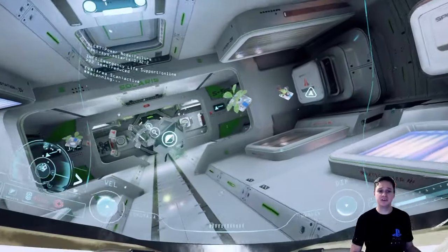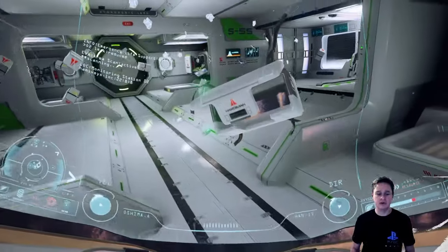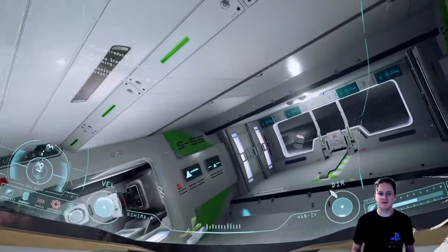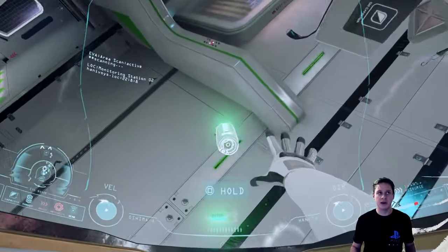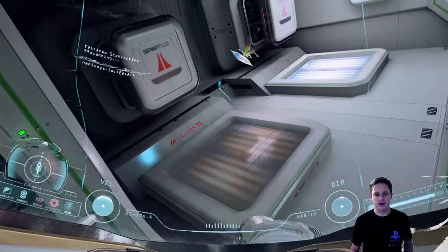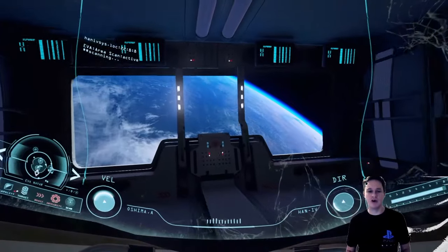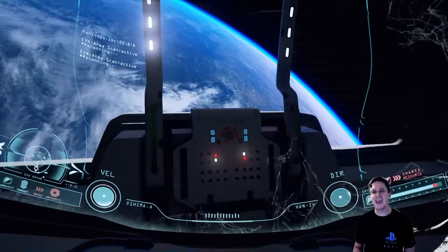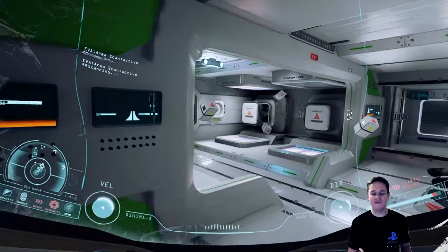The controls are really really good. L2 to descend, R2 to ascend, there's a speed boost on X, you've got pivots on L1 and R1, and then L3 automatically realigns you to where the horizon is. Very very easy to learn, very quick to pick up, and the mechanics are fantastic.